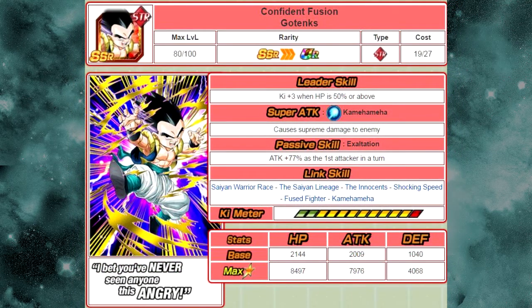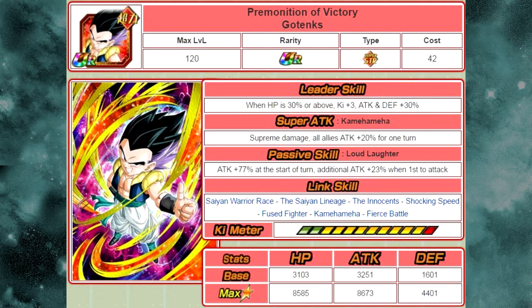Next one is Confident Fusion's Gotenks — the Strength Gotenks. He got a Dokken Awakening into Premonition of Victory Gotenks. He's still not Super Saiyan or anything. His leader skill is: when HP is 30% or above, Ki plus 3, Attack and Defense plus 30% — I do not like that restrictive leader ability. His super attack is Kamehameha — causes Supreme Damage and all allies Attack plus 20% for one turn. His passive skill, Loud Laughter, gives Attack plus 77% at the start of turn — they removed the restriction for that 77%. Before you had to be the first attacker in turn, and now you get an additional 23% when you are first, making it 100%.